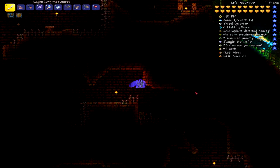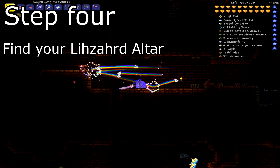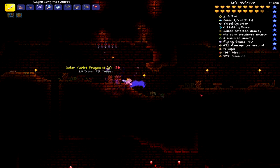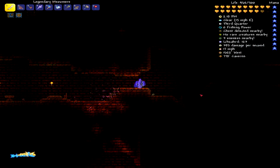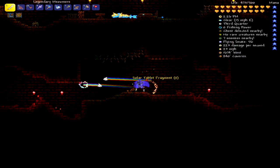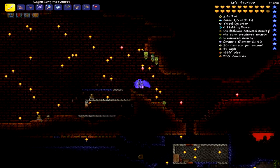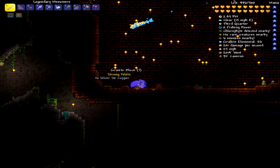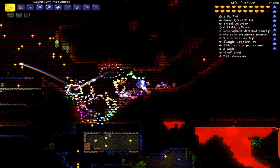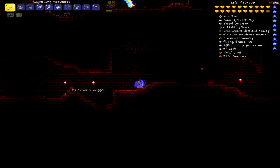I'm going to have to kill some of these guys in here. You're just going to make it through your jungle temple when you find it, and you want to make sure you have a Power Cell. This place is very dangerous — it can kill you very fast. The altar is not in this section; I'll show you what it looks like. You usually find the altar in the big room or near the big room.